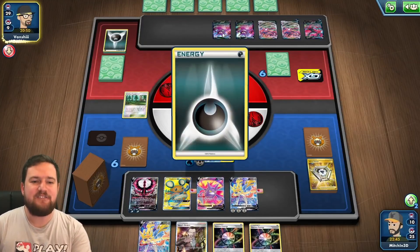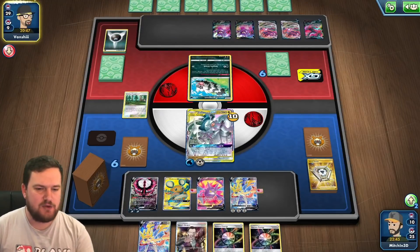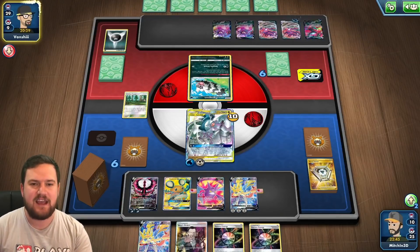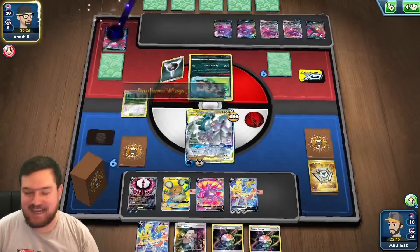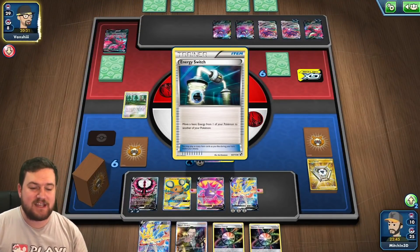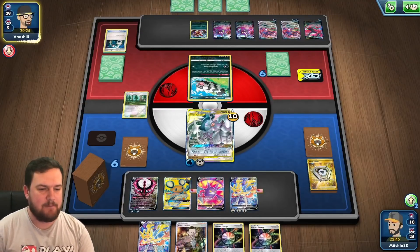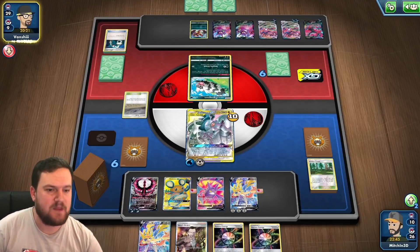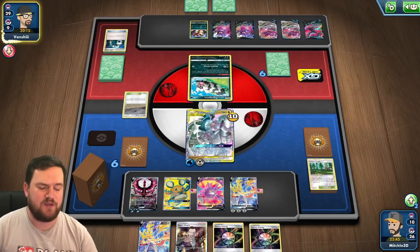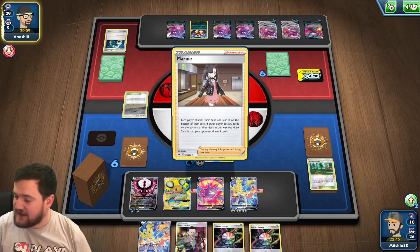If our opponent doesn't knock our ADP out, then we can gust up the Crobat, use the Aurora Energy, and then Ultimate Ray. That puts us in a fantastic position because we'll have three powered attackers and almost infinite ways to take the last three prizes. If they do knock the ADP out, then we could potentially go looking for the Zapdos. We are going to be gusting with our Boss and attacking with either the Moltres or the Zacian. No doubt our opponent uses Marnie — and yeah, there it is.